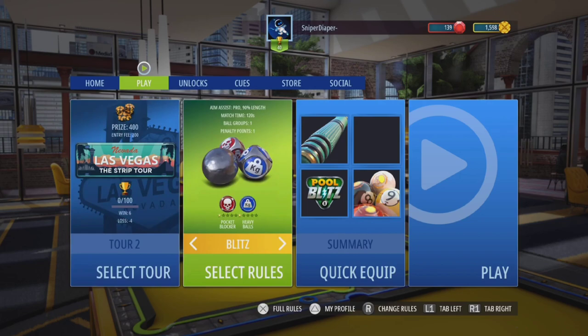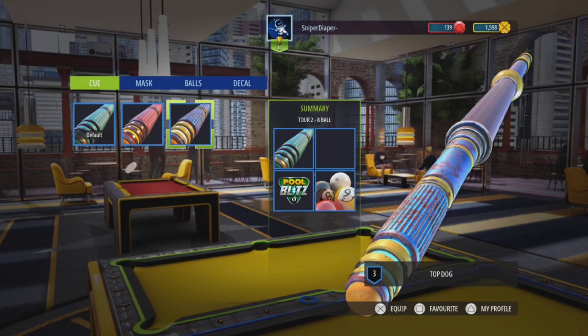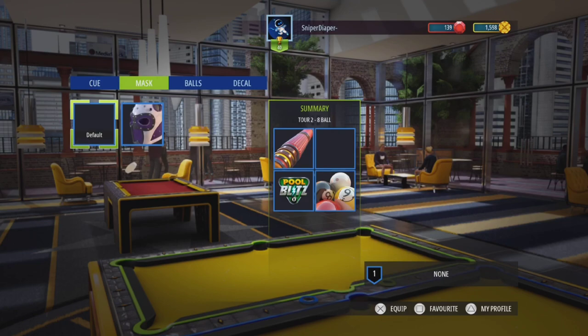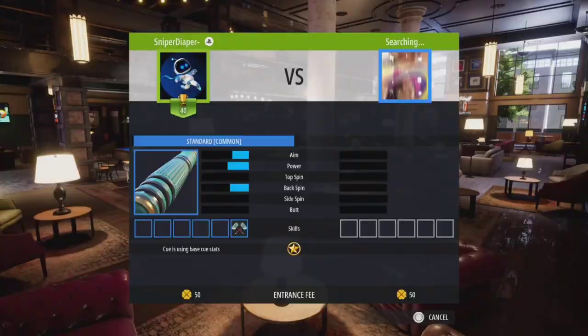We're going to select Eight Ball — there is Nine Ball and Blitz that I could try out, but I'm going to stick to Eight Ball so I can show you guys some tricks. For my quick equip I'm going to equip my Fire Starter. I've got that equipped, and for my balls I'll equip my Schools, and for my decal I'll keep it as Pool Blitz. All right, this is how the matching process goes.